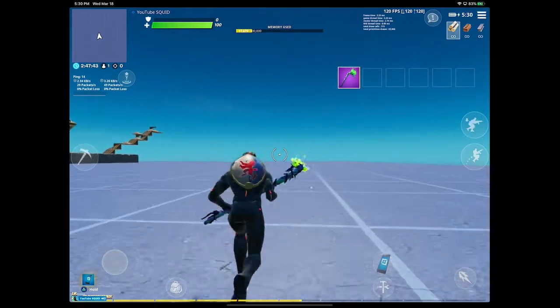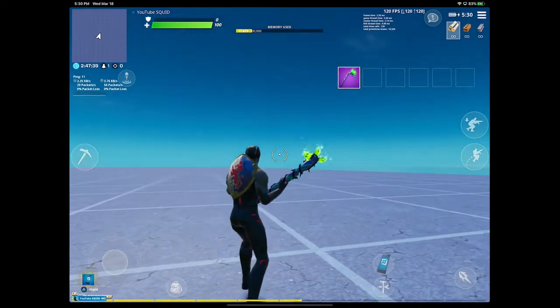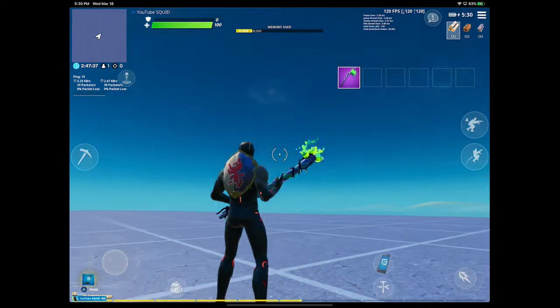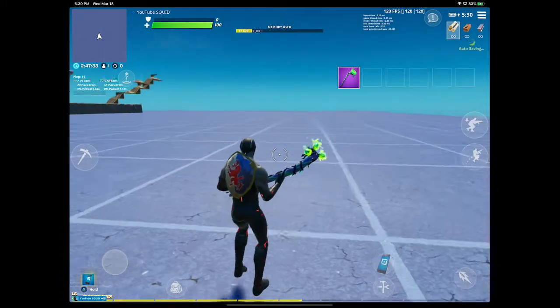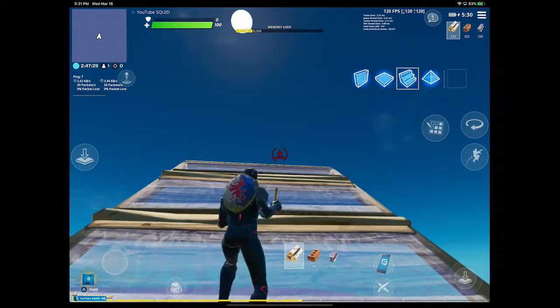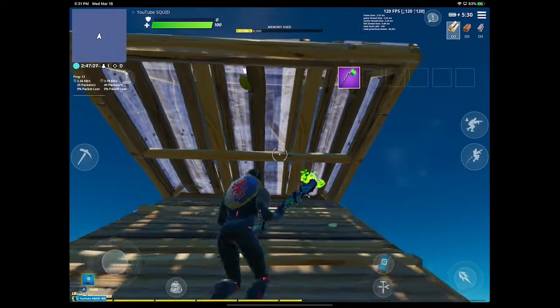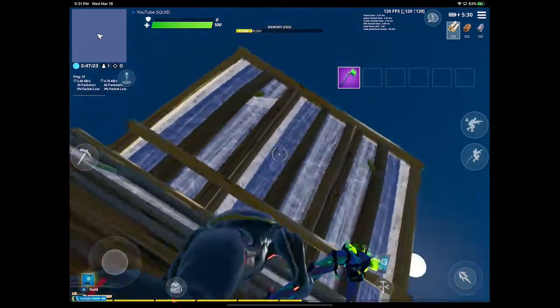So I'm going to show you the basic serk and then we're going to go on from there, because you need to know the basic serk to be able to do any of the advanced serks. First thing you need to do is place a pyramid and a floor, then edit both of them like this so you have a ramp.